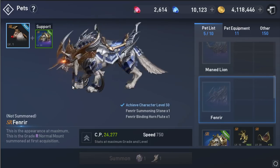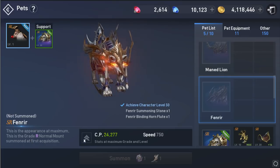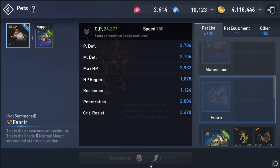Here's how the new pack looks: Viren with Grig, and you're going to need 1 summon stone and 1 material.